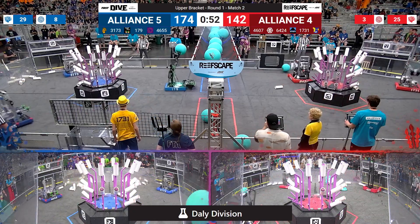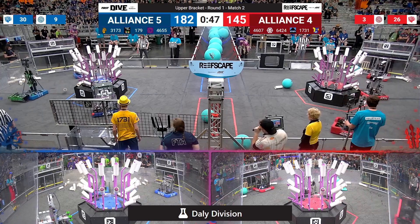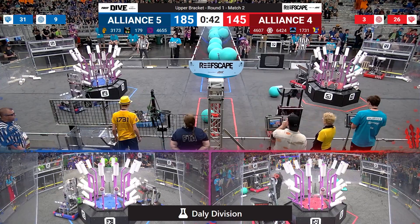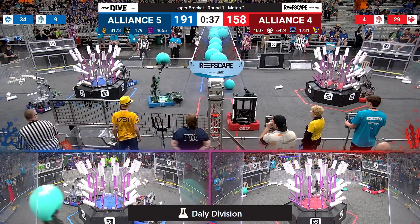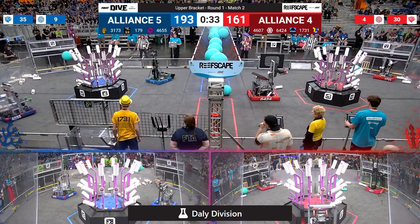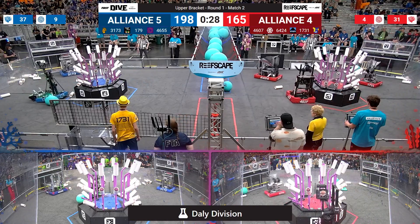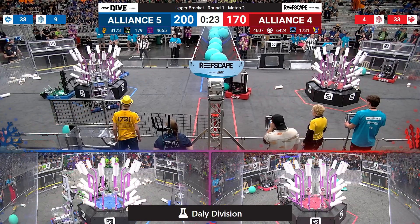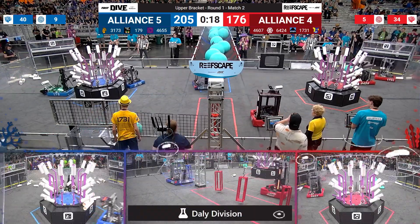Swamp finds a piece of algae, they bring it up to the barge — in it goes, four more points for our blue alliance. 4655 drops a piece of coral onto level three. CIS chasing down algae — it's going to be a race. 179 wins that race, steals the algae from 4607. They're going to miss it though, it's going to go bouncing away towards the alliance wall. This is 4607's chance to catch up with another piece of algae — they drop off the coral, chase down the algae, bring it up to the barge and drop it off, and we are now in the end game.